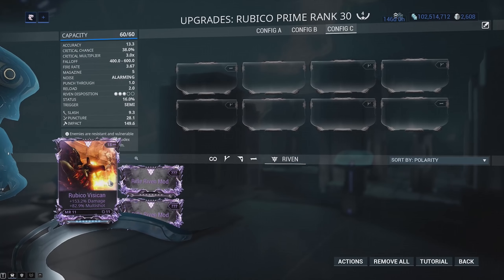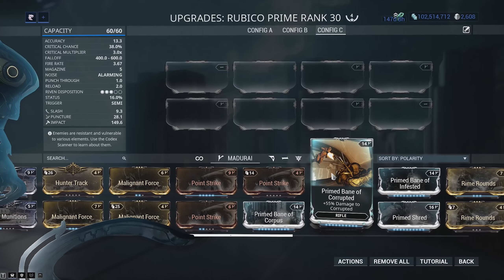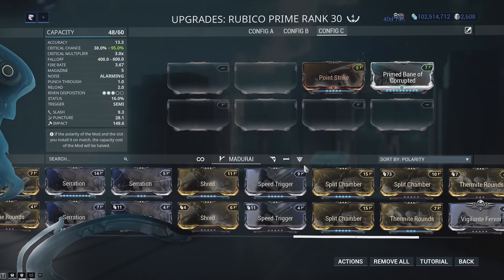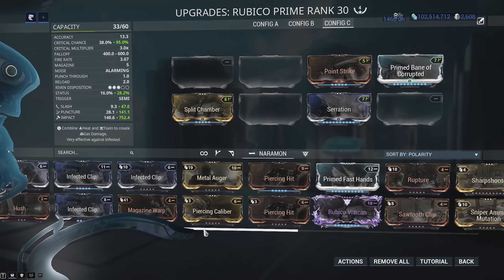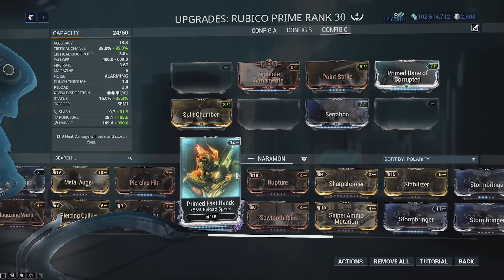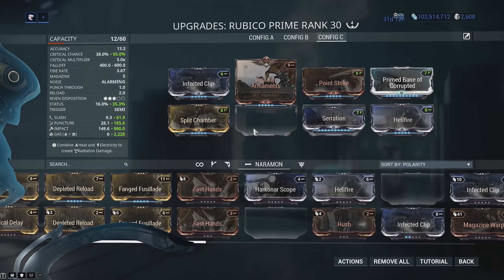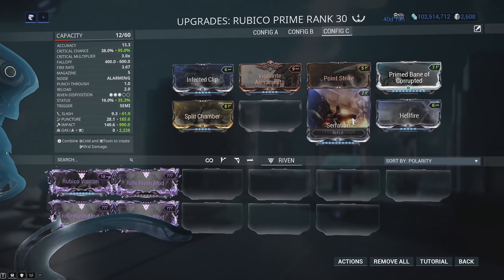Let's go ahead and test it out — I'm interested to see how it fares. I do have a Riven on my Lenka, but I'm just going to put together a build that doesn't include a Riven to demonstrate. Let's throw on Vigilante Armaments, run gas damage with Infected Clip and Hellfire, plus Split Chamber.